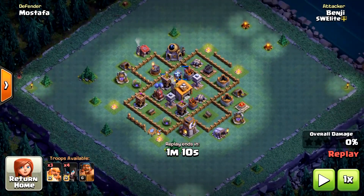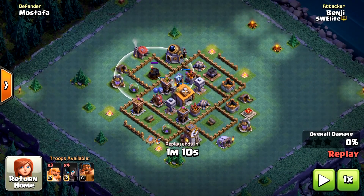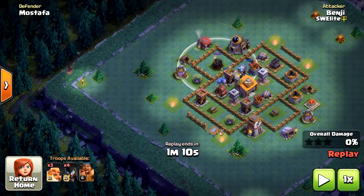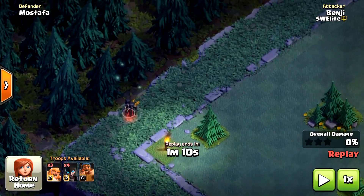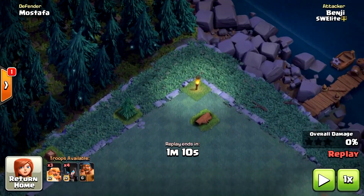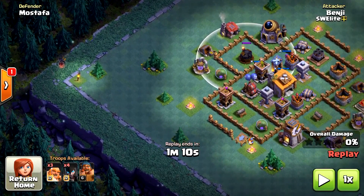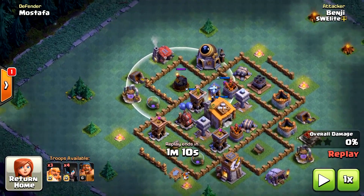The first thing you want to do when you find a base is locate the Multimortar and the Roaster, and make sure that they are both distracted by either your Giants or your Battle Machine. Then when you deploy your Night Witches, you want to deploy them as far away from the base as possible, but not in the very corners — not exactly in the corners, because they might have Mega Mines waiting there.